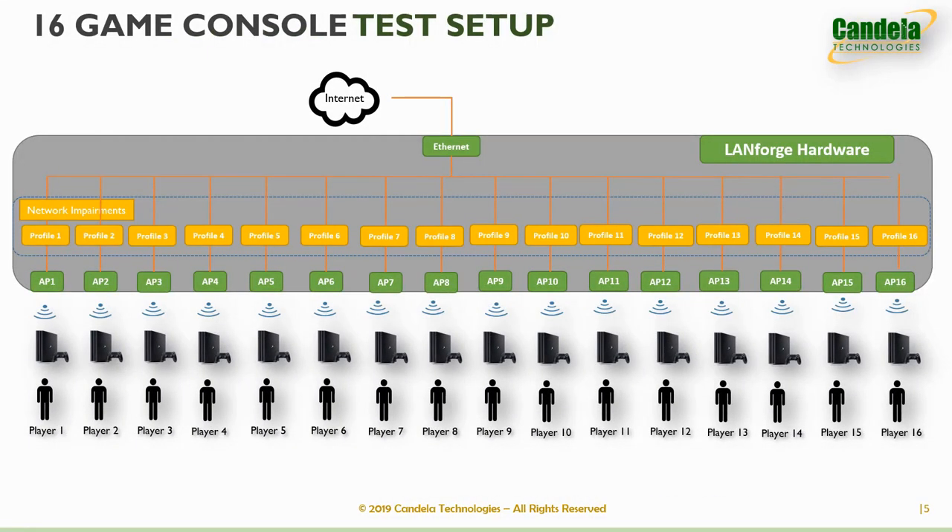LandForge systems can be used to create even more complex scenarios, such as having up to 16 gamers simultaneously testing gaming apps over the internet. LandForge is the only test solution on the market that can emulate wireless networks and apply unique wired and wireless impairment profiles for each gamer to measure the effects on the gaming app. In a very affordable and portable form factor, Candela offers AP emulation, WAN emulation, traffic generation, RF isolation, distance emulation, and many more features for gaming console makers and developers to measure network effects in a highly repeatable and automatable fashion.